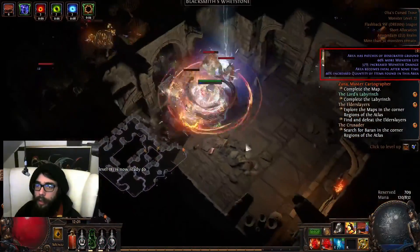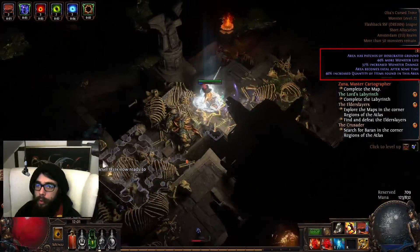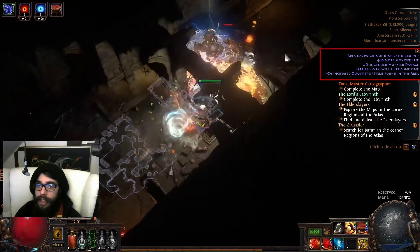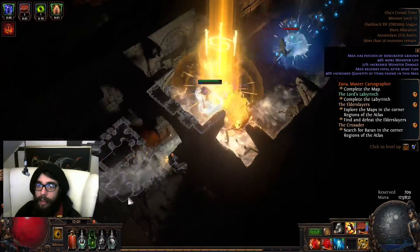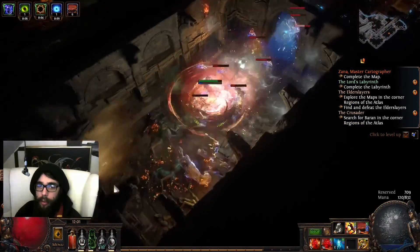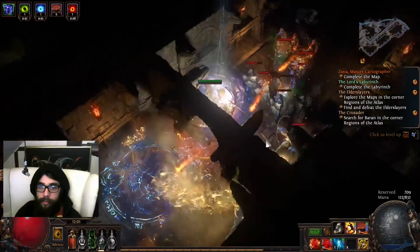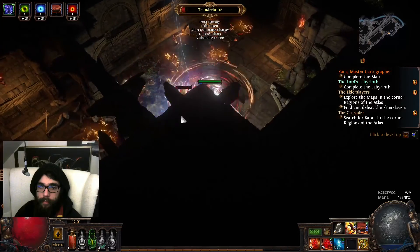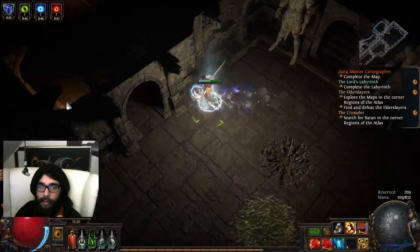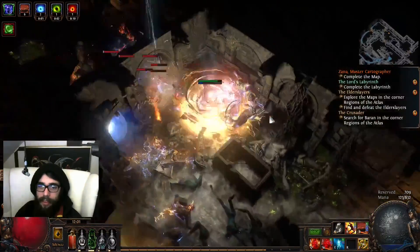There's critical ground. More monster life. Increased monster damage. Area becomes fatal after some time. Oh. That seems like... dangerous stuff. You can't only rush to the exit since you have to kill all the enemies.